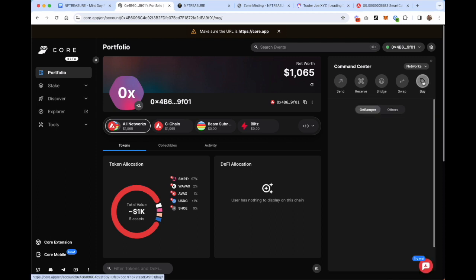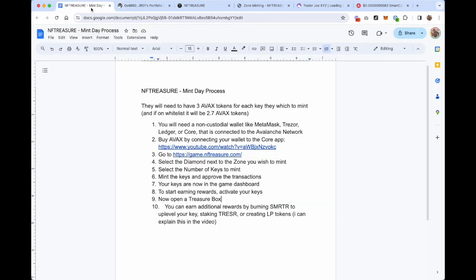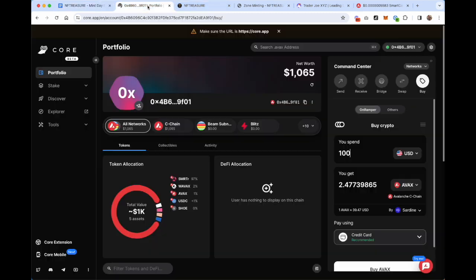Once I'm logged into the Core app, I can click this Buy button right here. The retail mint for each key is 3 AVAX tokens. Depending on when you're watching this video, there may still be a Zone 4 whitelist open — you can go to nftreasure.com/whitelist to check. If you're able to get on the Zone 4 whitelist, you'll get a 10% discount, meaning it'll be 2.7 AVAX tokens per key. You may also want to get enough AVAX for gas as you move through the game.